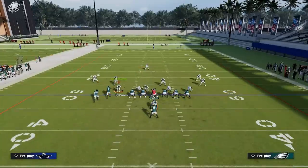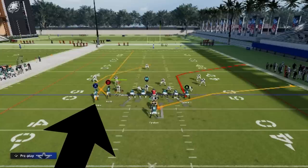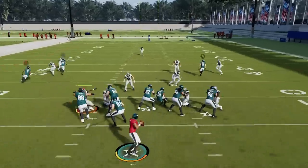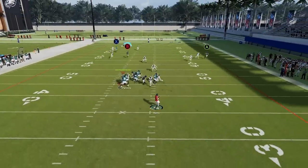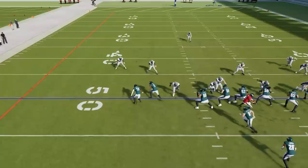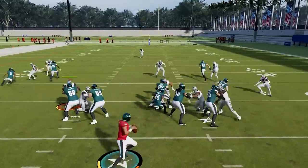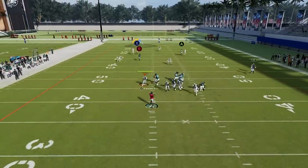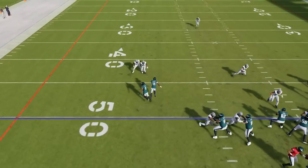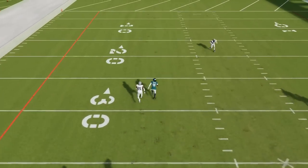The only adjustment I'm going to make, whether facing Man Cover 1 or Man Zero, is to put the X route receiver on a streak or a fade to pull the safety back. You'll see just how glitchy this route is against man defense, as the cornerback in coverage will always bite to the outside, making this a very easy wide-open throw. Because these receivers start so closely together, the streak can also be an explosive route, as the other route will often clear the way and let this route get passed for a score as well.